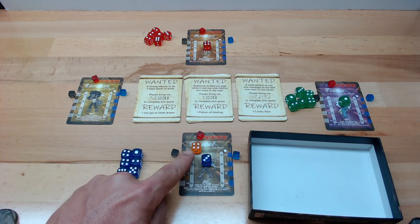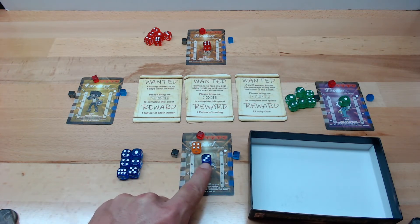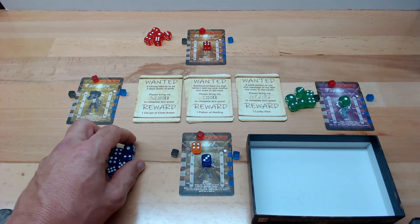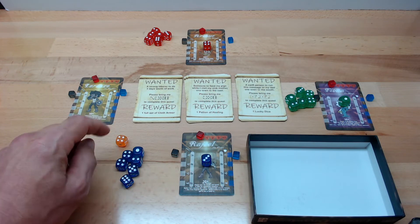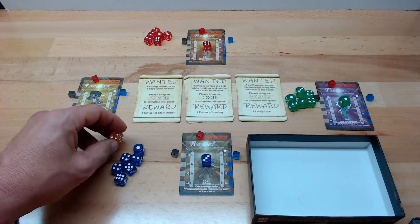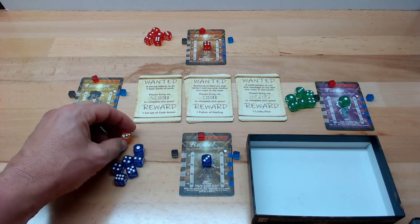This die that has been looted can then be rolled at any time until it's all used up. This player has four uses, this player has three, one, and four. So when I roll my six dice for this character, I can take and roll my seventh die with it, and that would reduce the number of remaining rolls to three.